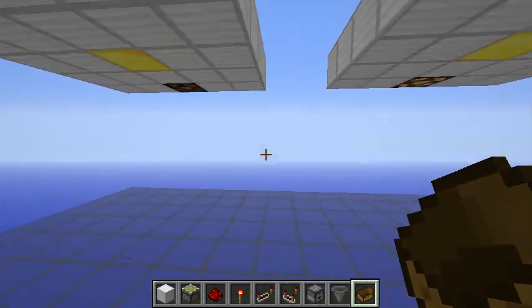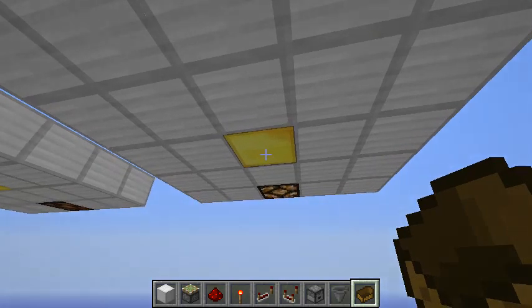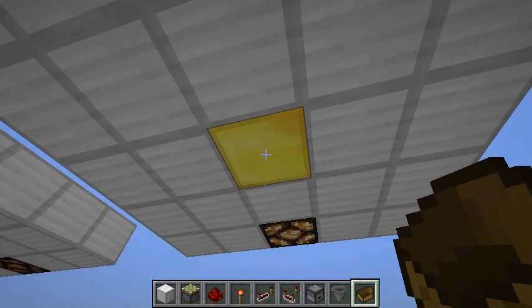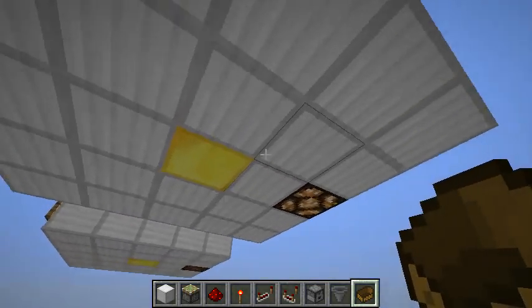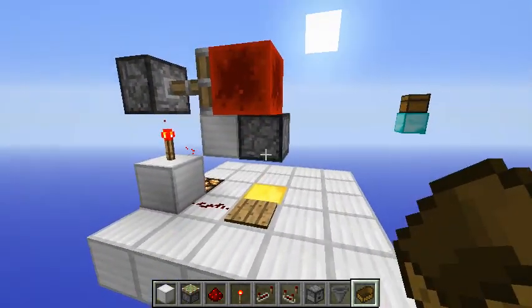One of my subscribers sent me this really cool system that pretty much takes care of that. As you can see there are no particles and no lava sound here, and if I place a boat we get the same output — it's pretty fast and it's extremely simple, as you can see.